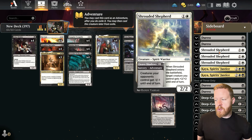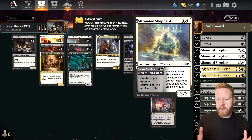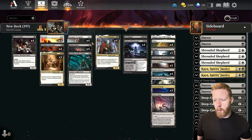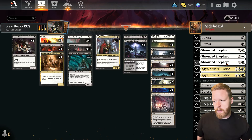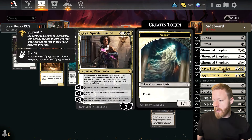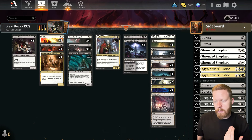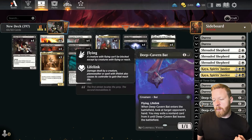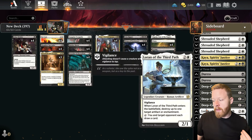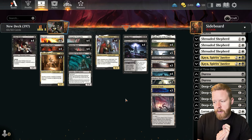In the sideboard we have Duresses, Shrouded Shepherd — a card I'd bring in against token decks, go-wide decks, or toxic decks with 1-1 toxic guys, giving their creatures minus 1, minus 1. It also works with Slaughter Specialist — you give them the 1-1 token and then this kills it. We have some Kayas in here against control decks, Deep Cavern Bats in the sideboard for hand disruption, and Loran's Escape for Artifact and Enchantment removal. Let's see how it goes — this is Black White Vampires.